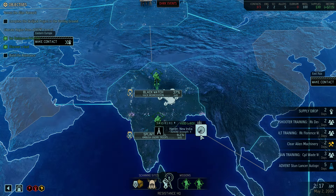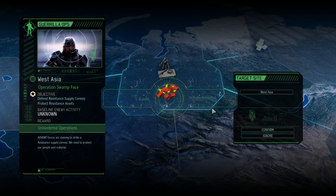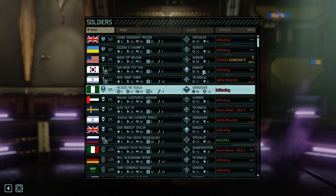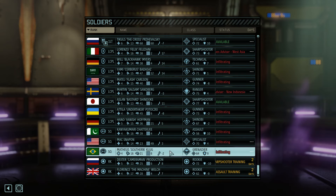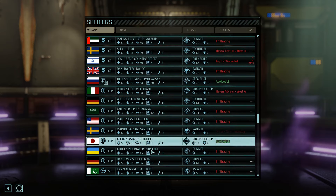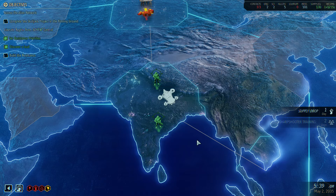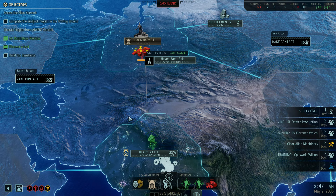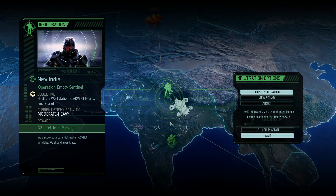New mission - Unhindered Ops. Unknown activity. I need to defend a resistance supply convoy. I have no idea what kind of mission this is going to be. Before I commit, I want to see who we have available for that. One specialist, first lieutenant, a sharpshooter, and that's it. I could pull one of the squads off of the mission they're going on. This lowers the strength. This is a hack workstation, intel pack, moderate heavy - that's going to be better when I get better infiltration. But I'm going to pull this squad off the mission.